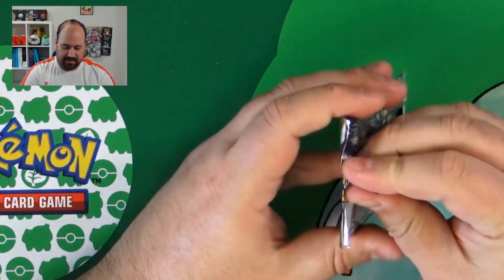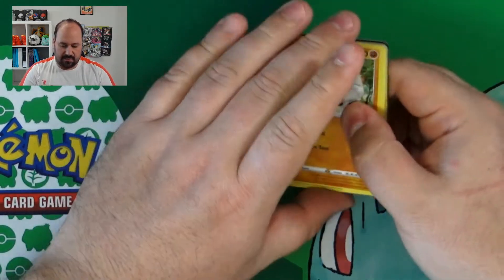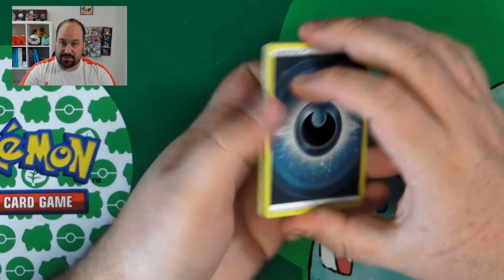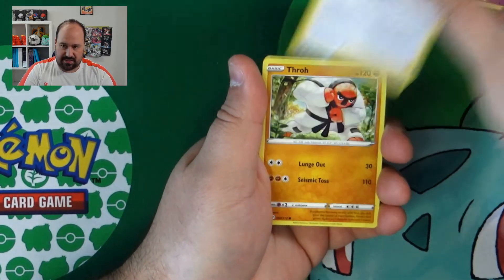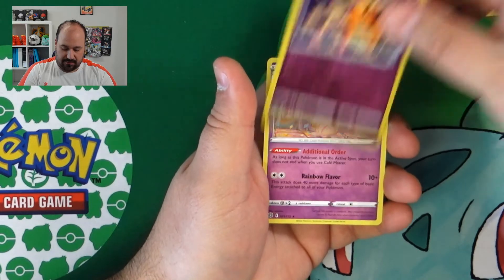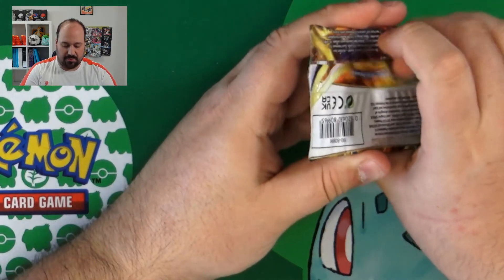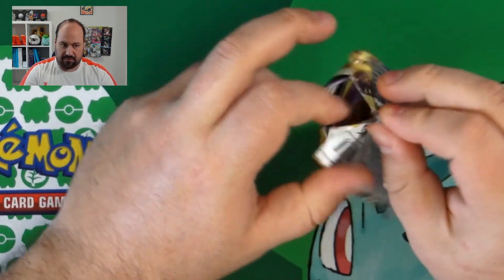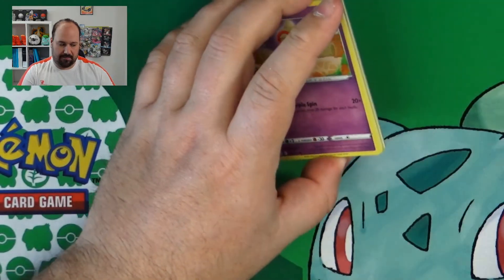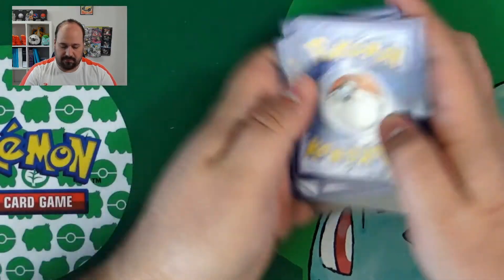14 packs left. According to my calculation we should have another Full Art at least, or in a better case two. Starmie, Cynthia's Ambition, Throw, Magmar, Staryu, Burmy, Soak, Dedenne, Reverse and Alcremie. Because in each box you have three Full Art cards — that can be in every combination, maybe a rainbow and two Full Arts or other combinations. Fourth V-Star Marker.